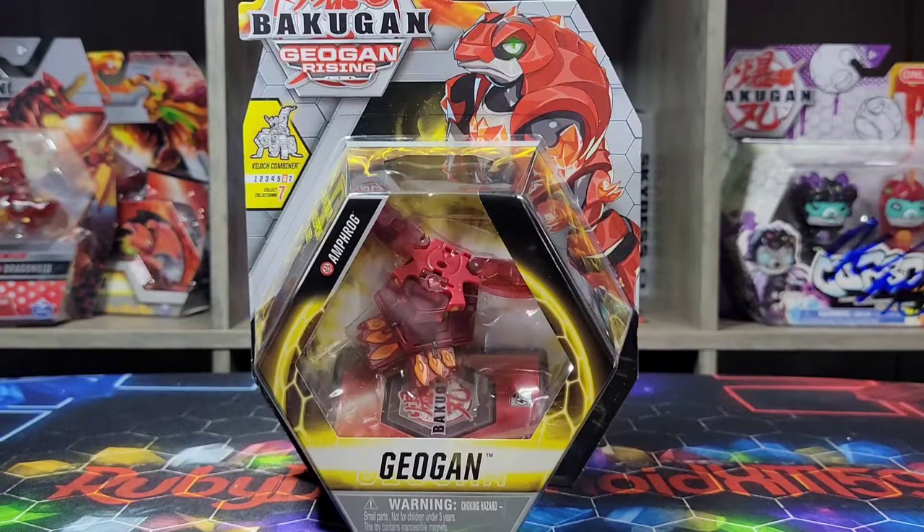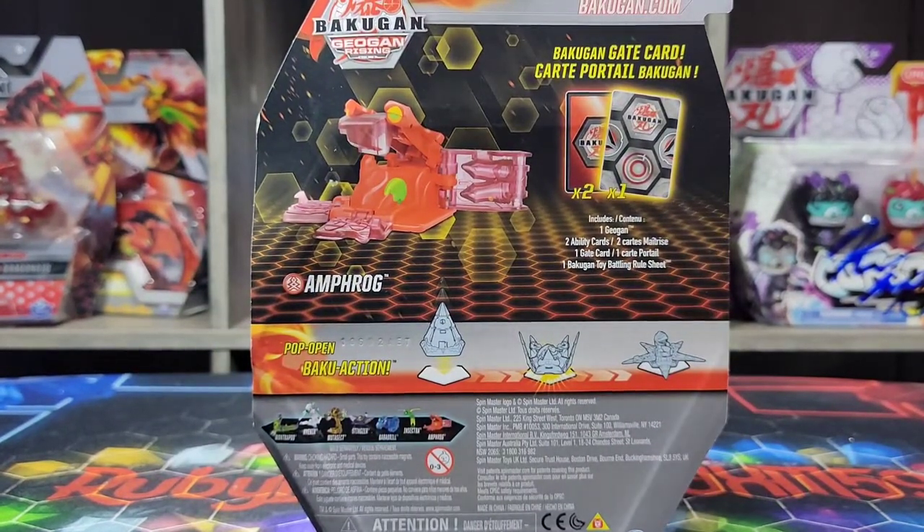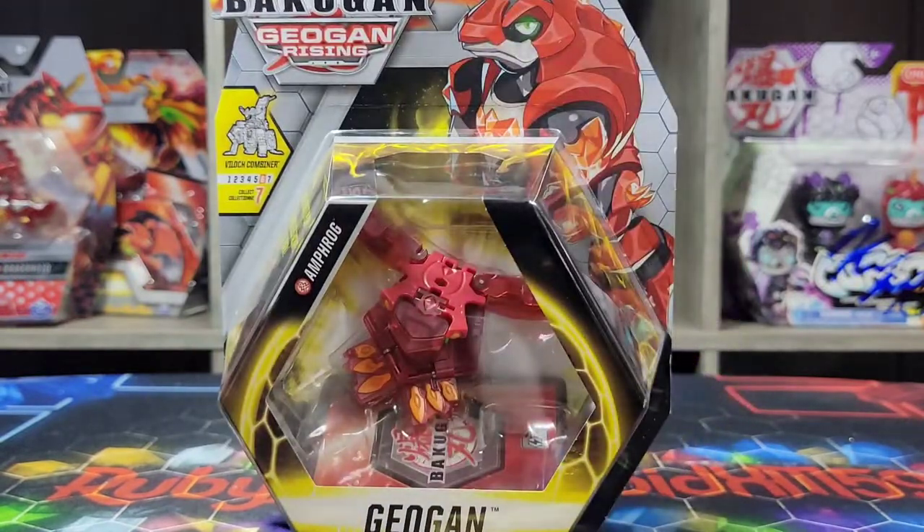Anyway, guys, this is Pyrus AmpFrog. He looks really cool. He has a Pentagon-esque shape for his Geogon form. Kind of looks really weird, but nonetheless we're just gonna go ahead and go with it. He does come with two cards. One is his Geogon card, and the next card is a Baku action card. Next is the gate card, of course. Let's go ahead and get him open, just to see how awesome he really looks.